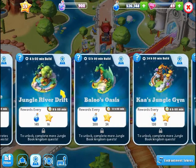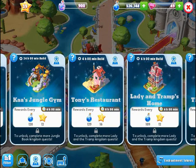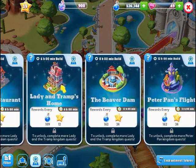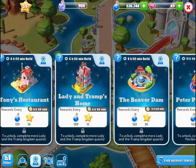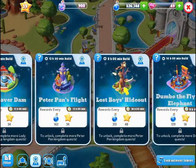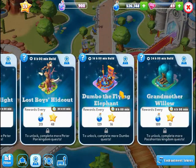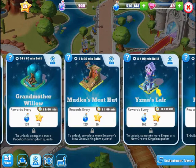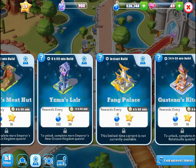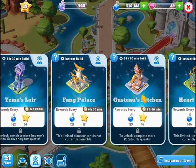The next character group we'll be working on, hopefully, are the Jungle Book Quests — here are those three attractions. 101 Dalmatians has three of them. Peter Pan's Flight and Lost Boys are also Peter Pan. Dumbo is the only one for that one. Grandmother Willow, Mudka's Meat Hut, and Yisma's Lair are that group. Fang Palace is limited time, so it's not currently available.